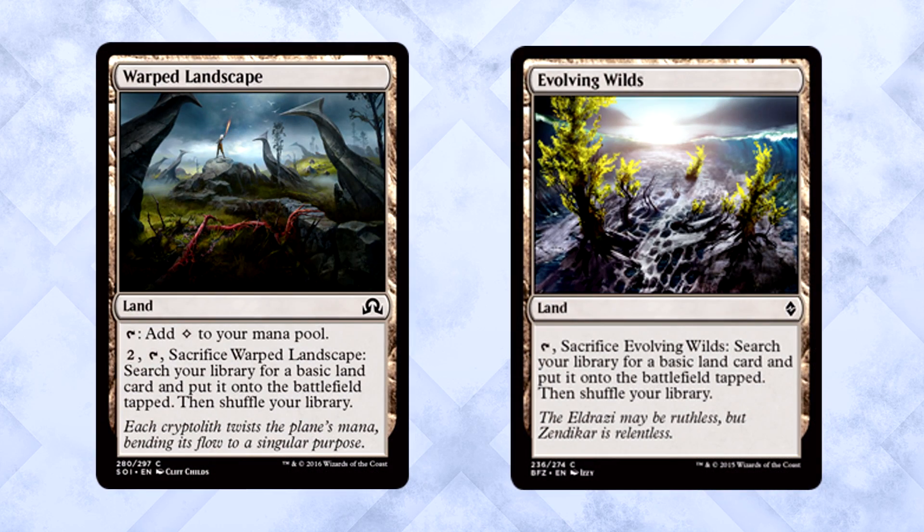Warped Landscape is not Evolving Wilds. It isn't. This is what happens when fetchlands rotate. Welcome to the peasant world once again. How far have we fallen?